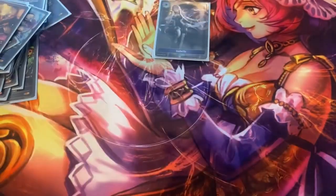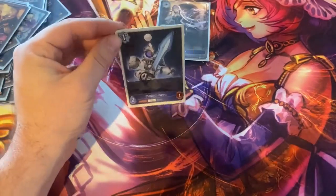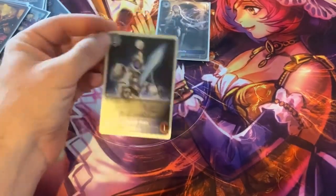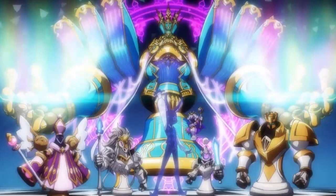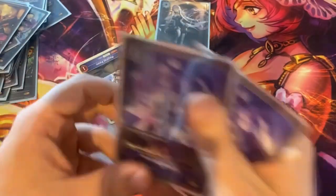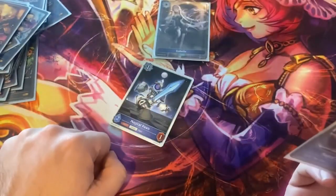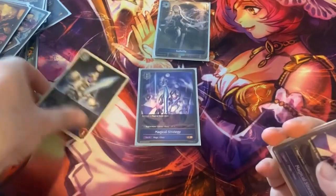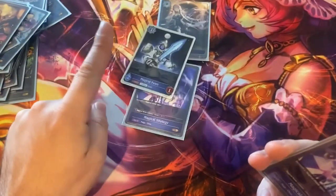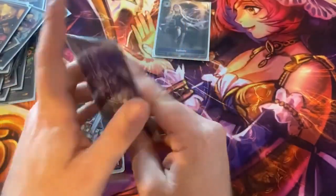I just mentioned one of the tokens in the deck — the 2-3 with ward. The other is the Magical Pawn. There's apparently a magical chess board coming in the next set that I might build in the future — looks kind of fun. The Magical Pawn is a one-drop that makes a token. That can be your turn one if you don't have anything else to do. Kind of filler, but nice to generate more presence since you don't run too many creatures in this deck.